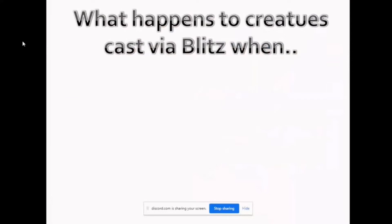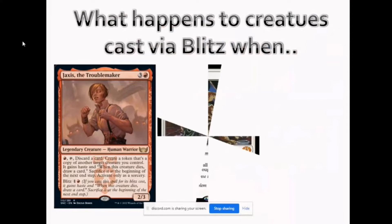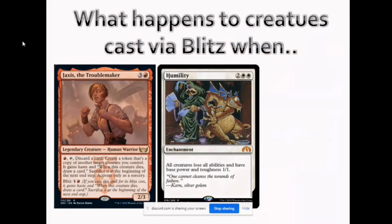Let's go through some scenarios with regards to Blitz. Blitz has always been an interesting situation — once you cast a creature like Jaxus through its Blitz cost, it gains haste and when this creature dies you get to draw a card. What happens when Jaxus is cast via Blitz and Humility is already in play?